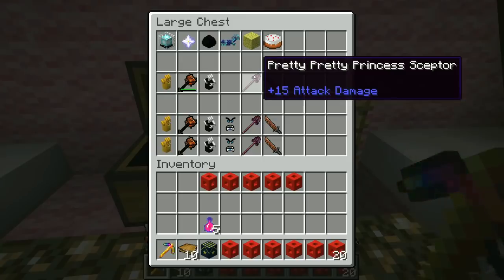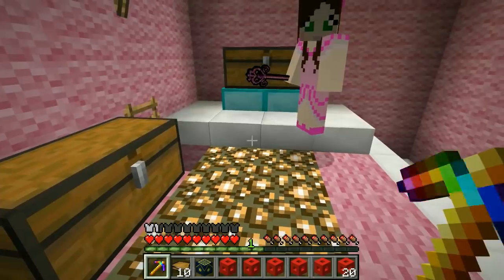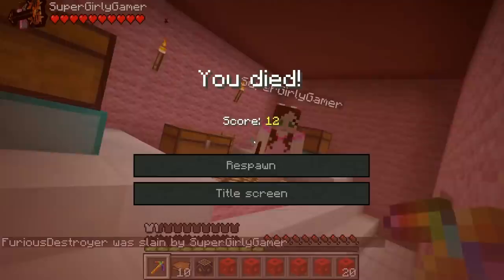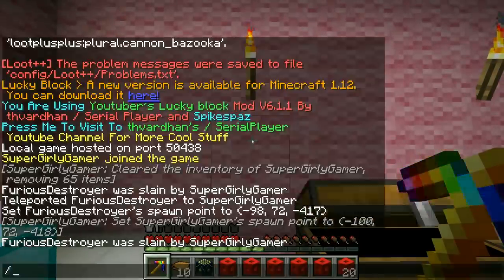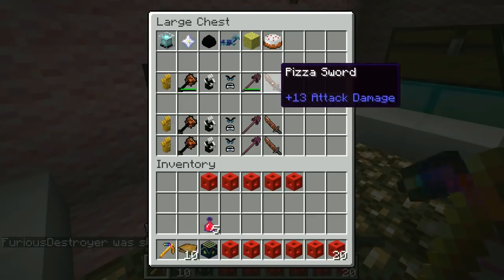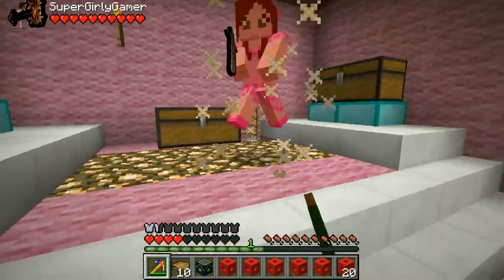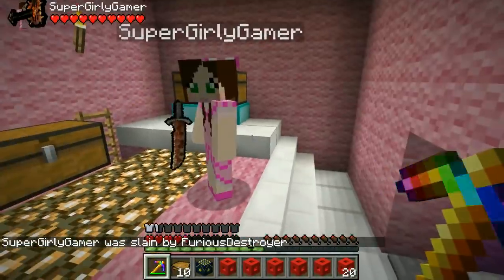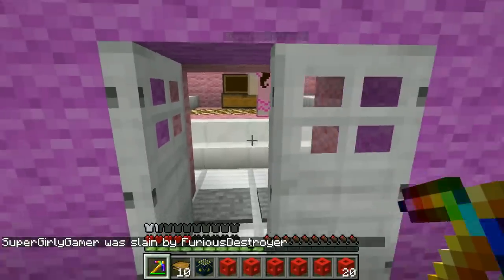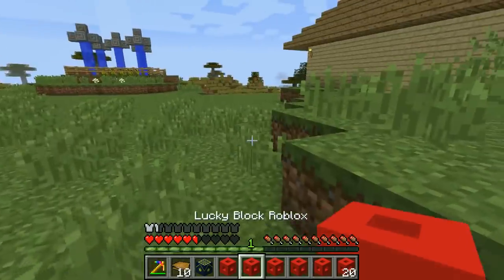For a sponge we get the Pretty Princess Scepter — I thought you might like that! I love it — there's a lot of damage. And finally, the Pizza Sword! You remember this from Roblox, right? Yes! I love this — stop killing me! We have to test out the weapons, just not on me. Well there's no one else around!